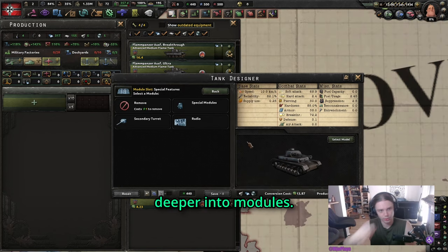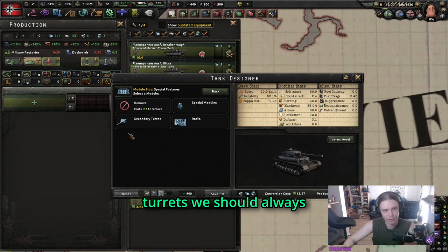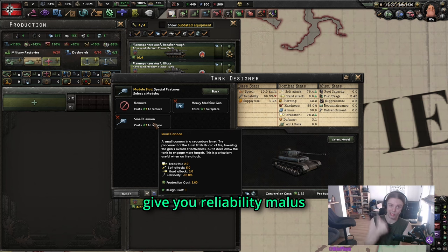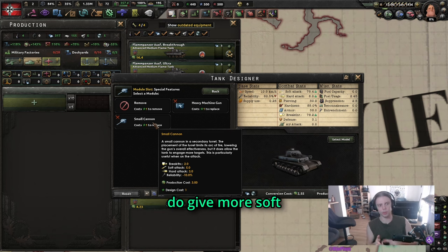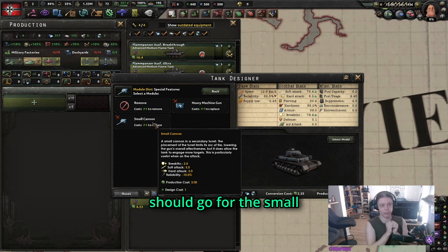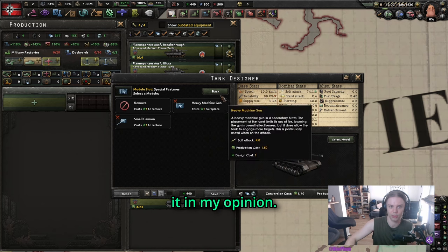I actually want to go a little bit deeper into modules. Radios — you should always pick those for your battalion tanks. For the secondary turrets, we should always pick the heavy MGs, since the small cannons give you reliability penalties and they are twice as expensive. They do give more soft attack and breakthrough as well as hard attack, so if you need the hard attack then go for small cannons, but the costs are not really worth it in my opinion.